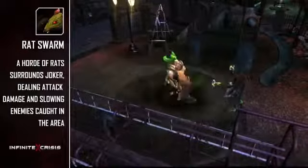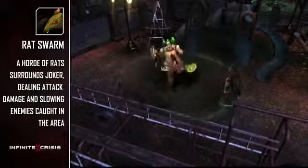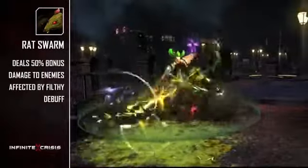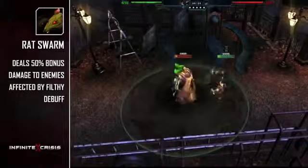Gaslight Joker's ultimate is Rat Swarm, summoning a horde of rats that surround Joker. The swarm deals attack damage every second and slows enemies caught in the area of effect, and will deal bonus damage to Filthy targets.